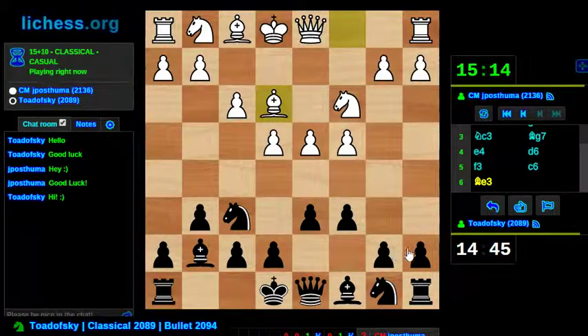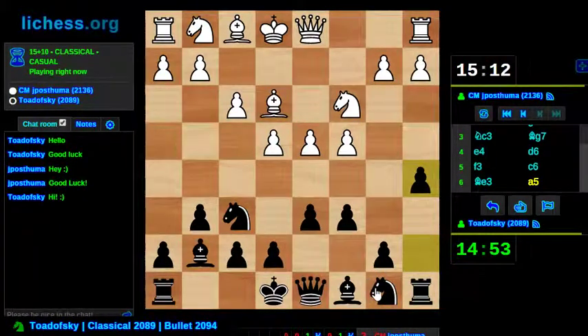My opening knowledge is pretty rudimentary. I don't really know a lot of advanced ideas in these openings, which really does not bode well for somebody who plays the King's Indian defense. But I'm aiming to play e5 and put my piece on the c5 square.